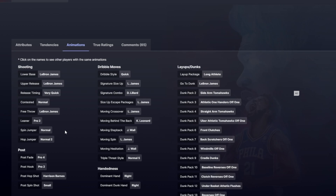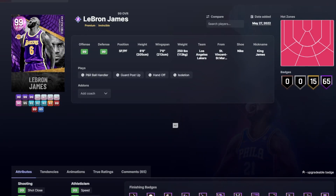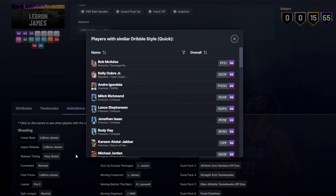LeBron's jumper is one you either love or hate, but I personally think it's pretty good this year. Not enough people are giving LeBron the credit he deserves — they're hating on him a little too much. I actually think he's stupid good. They got rid of the old LeBron dribble style and gave him the quick dribble style with the LeBron size-up, the Lillard combo which is really good, the Kawhi behind the back, long athlete layup package, and a go-to dunk LeBron James — though be careful, it's still a little fancy. LeBron is the jack-of-all-trades card where you can put him anywhere and he'll be good. With that quick dribble style, he feels stupid good now.